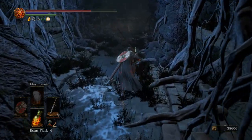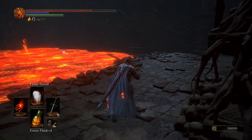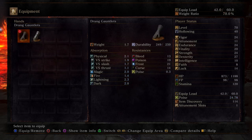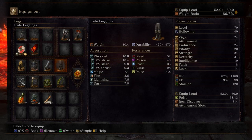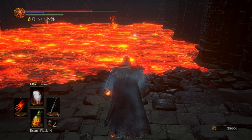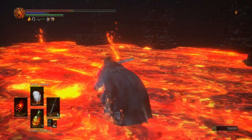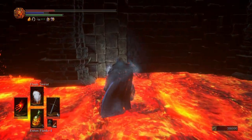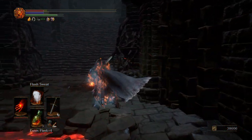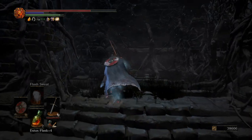Now here comes the real challenge — we're going to have to walk in lava again. We're going to put on the armor sets to help us out. Flash Sweat. Red Bug Pellet. That was very, very close — so we have two Estus left.